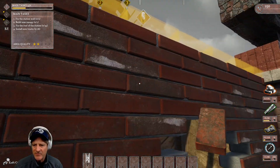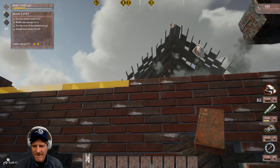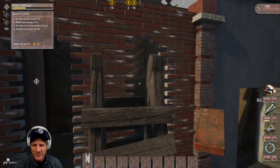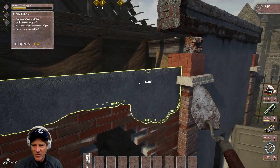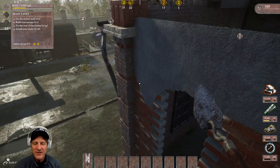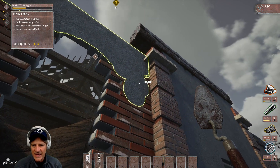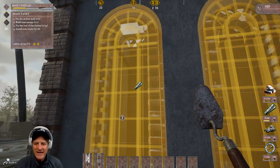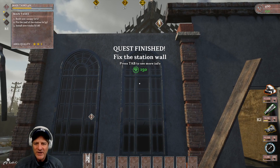Now it's prompting us for the spatula. We left-click and we're basically putting plaster on the wall. This isn't super picky either — we get up here on the ladder to do the high spots. You may be thinking this will take forever to build — but when you're repairing existing structures it's a more precise procedure; building new structures goes much faster. We finish plastering from the ground for the lower sections. Then it prompts us for wood to put the windows in — we click on the wood and left mouse button, and boom, the windows go in. Quest finished — fix the station wall.